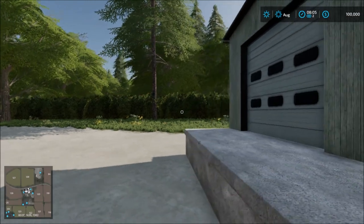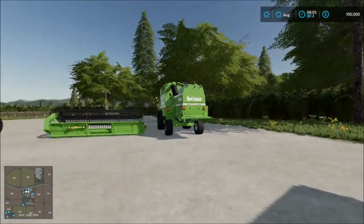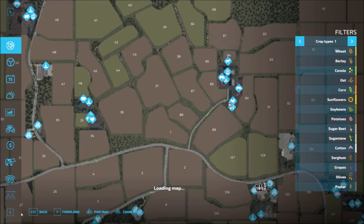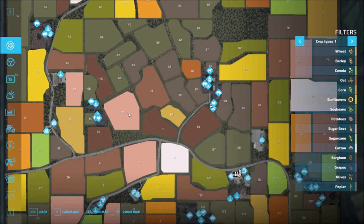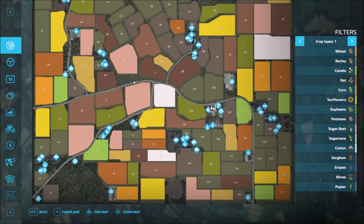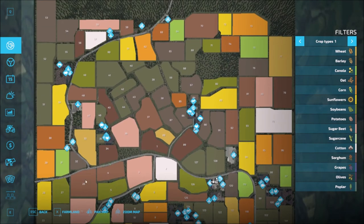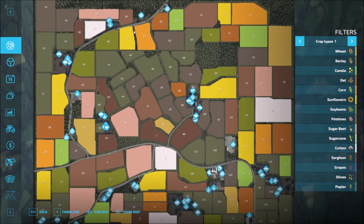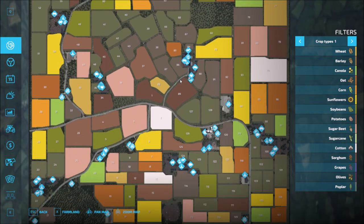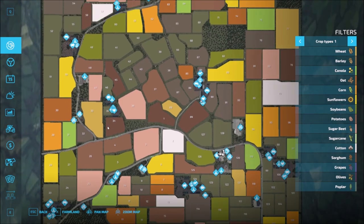Here we are at the main starting point, which is the vehicle shop. Looking at the map overview, it has the same design as in Farming Simulator 19. We have some forestry patches around the map, up north and in the center close to the farm. The farm is in the center, and we have a lot of various animal farms around the map.